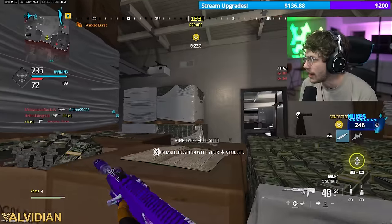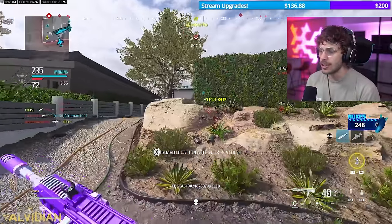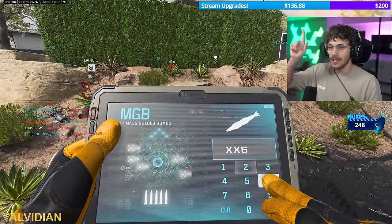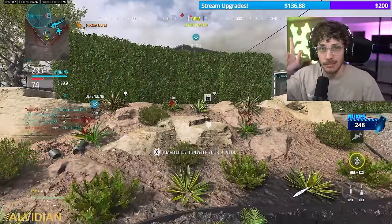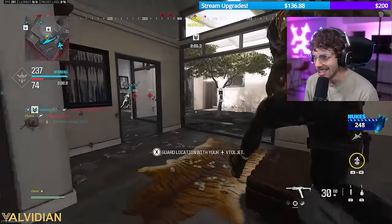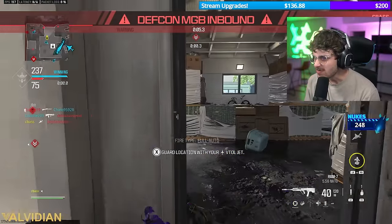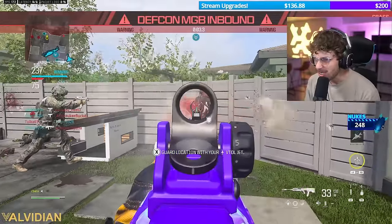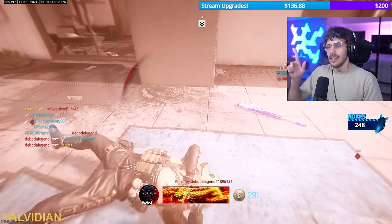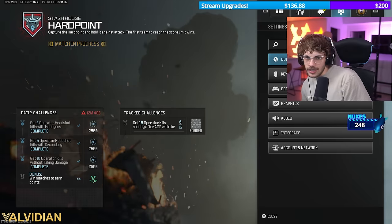We dropped 114 kills - looks like we're going to drop an MGB. There's the MGB. Let's go boys, let's go! Easy dubs. GGs guys. 120 and 16? That's not too bad. Honestly, I'm not even going to nuke the enemies this time - I'm just getting this nuke so I can nuke him, because the MGB kills your teammates as well.